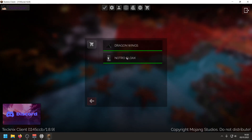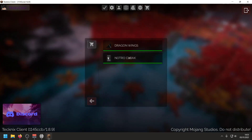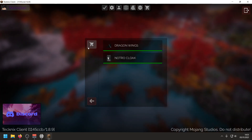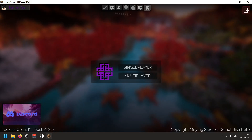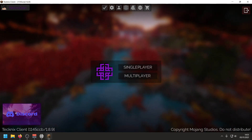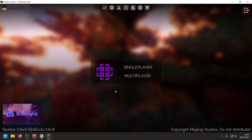We've got cosmetics here where you can enable and disable all the cosmetics — I've got my Notro cloak and some dragon wings. There's a store button, a languages menu, a Discord link, and obviously single player and multiplayer. Let's hop into a game and I'll show you the mods and features of this client.